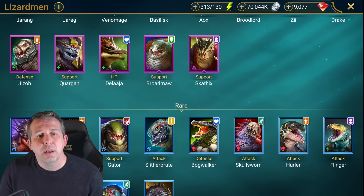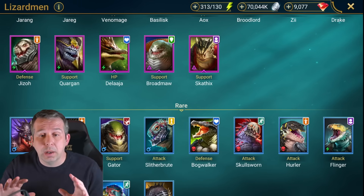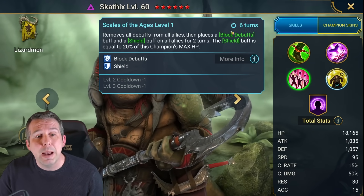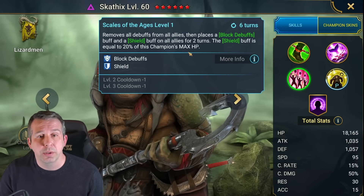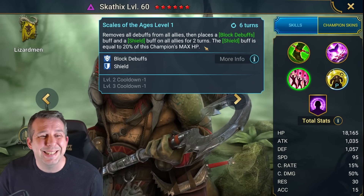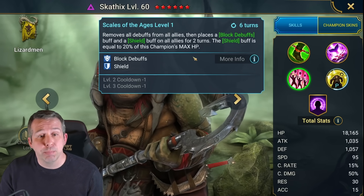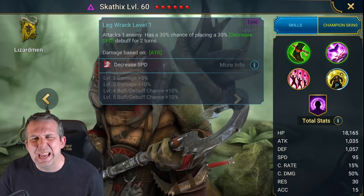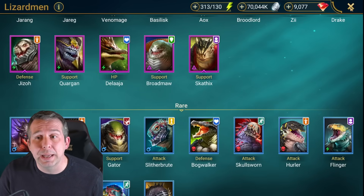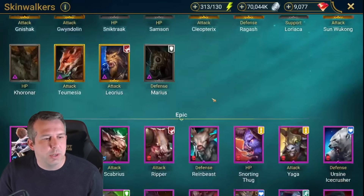Scathic has a full team cleanse to remove all debuffs which is really good. The A3 ability is actually massive - he puts block debuffs on and a shield. His A3 is one of the best support abilities in the game for an epic, brilliant. The rest of his kit is okay - he's got decreased speed as well. But that one ability is like a god-tier move.